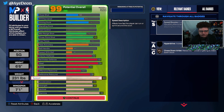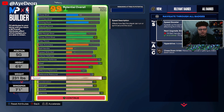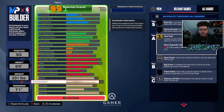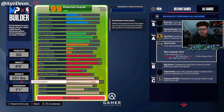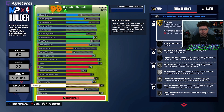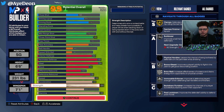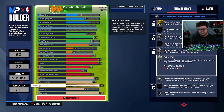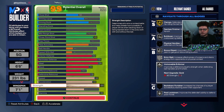You'll be able to box out, get a body on somebody, and make sure your team is getting those boards. 88 speed to get around the floor fast, 83 acceleration which helps out with that gold Fast Feet. You're also getting silver Spot Finder to go open off the ball a little better, and silver Slippery Off Ball. 84 strength, which plays into your Clamps — silver Bulldozer if you need to get into the paint for driving layup or dunk animations. Silver Brick Wall if you need to set a screen.